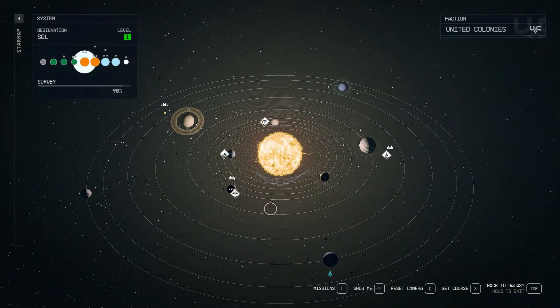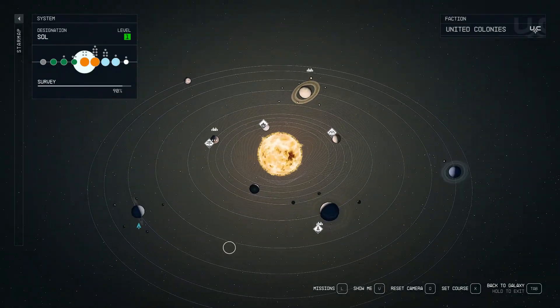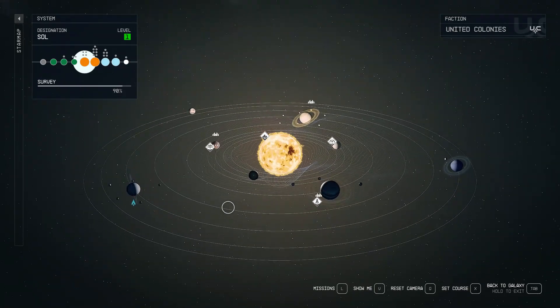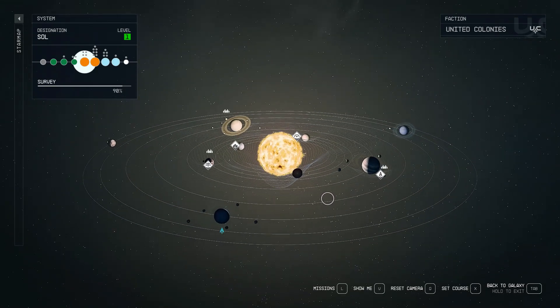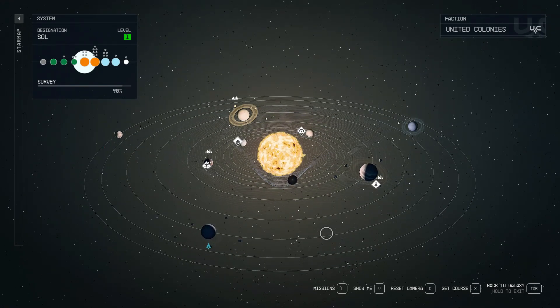You can see the solar system that you're probably pretty familiar with — this one being the one we live in. They did a decent job. The planets are all for the most part scaled pretty accurately in comparison to each other. They implemented the rings pretty well: Saturn's rings are the most distinctive as in real life, but also the less distinct but still existent rings around Uranus, Jupiter, and Neptune.